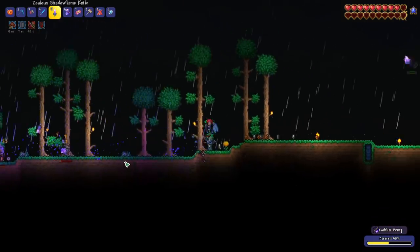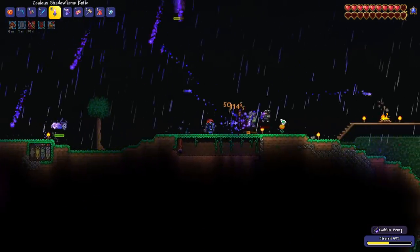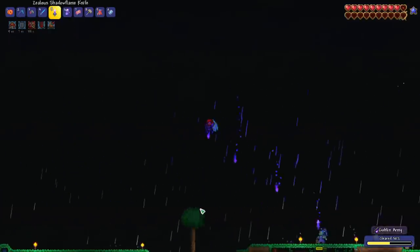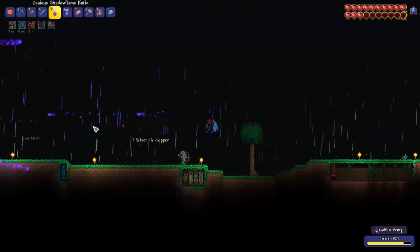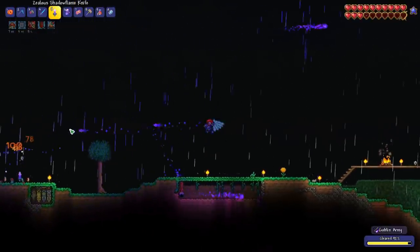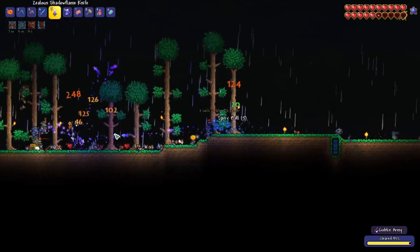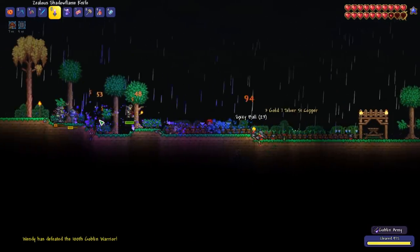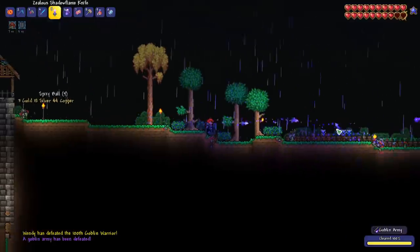The goblin sorcerer is pretty powerful. I think I'm just going to kill the enemies first and then ignore that guy until we finish the invasion. We're pretty close to finishing the invasion, although we still only killed one goblin summoner. There we go, we got the second one and got another dagger. Let's see if we can finish this off before another one of those summoners spawns. I think we did — perfect.